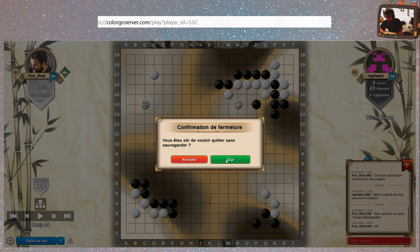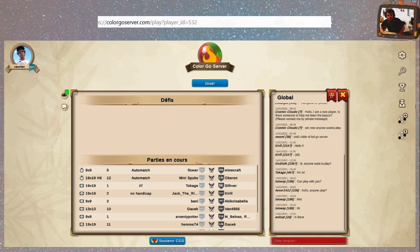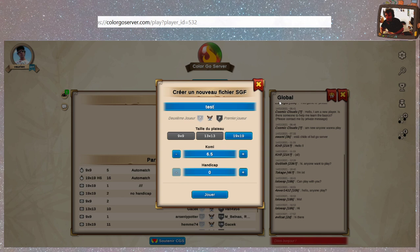Quitter sans sauvegarder — ouais, j'ai fait une review entre guillemets. Ça c'était les paramètres et la partie. On va aussi créer un nouveau fichier SGF : simplement en disant nom de la partie 'test univers serveur', taille du plateau 9x9.